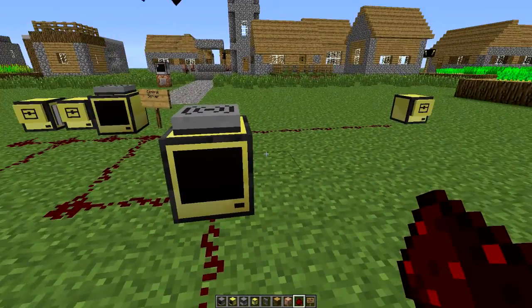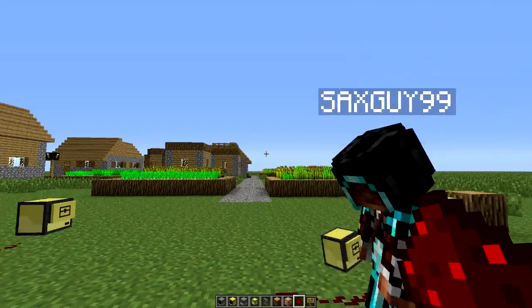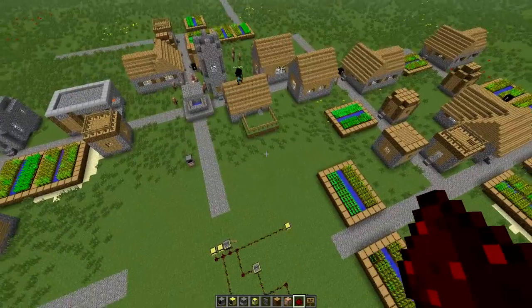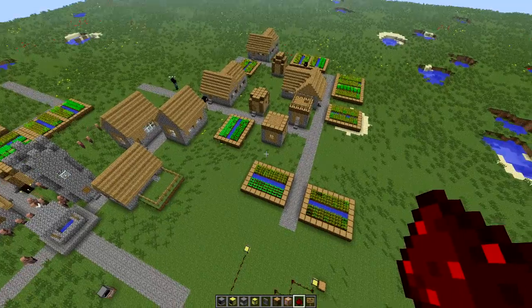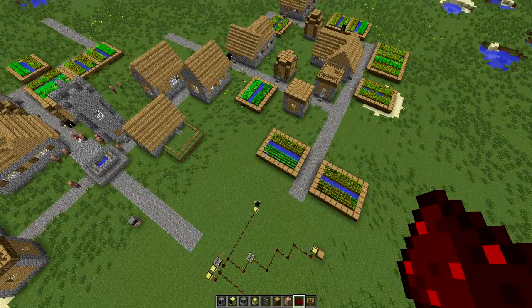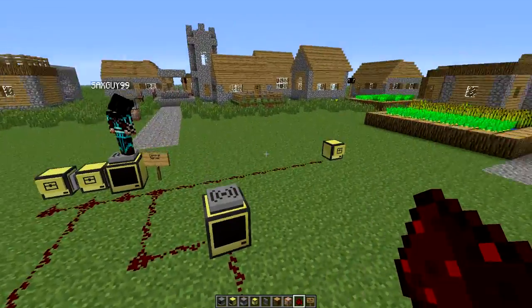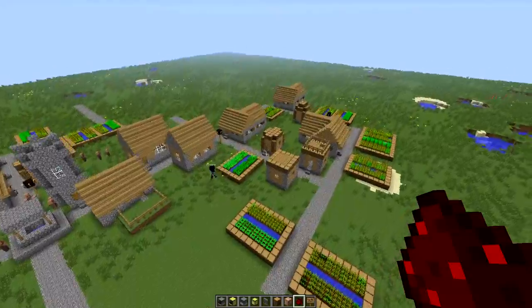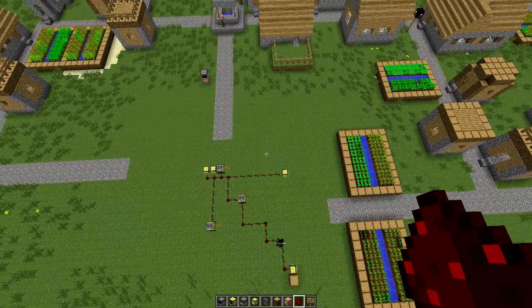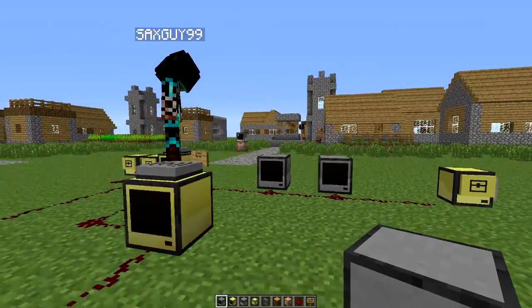Having everything in a central location works fine as long as you're covering an area about the size of this village. If we have the bank on one side of the city and an ATM on the other side, are we going to have to extend some kind of connection by putting in a server extender? Very likely yes — routers will be part of the system as well.